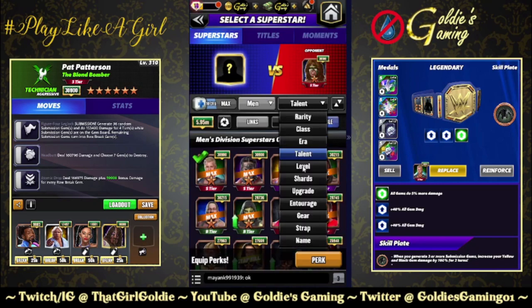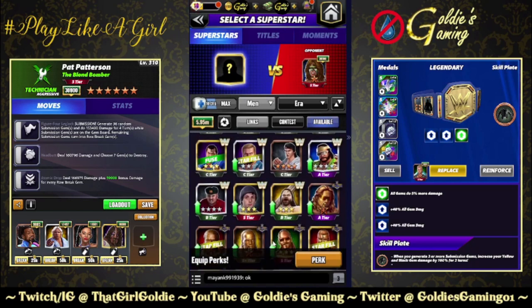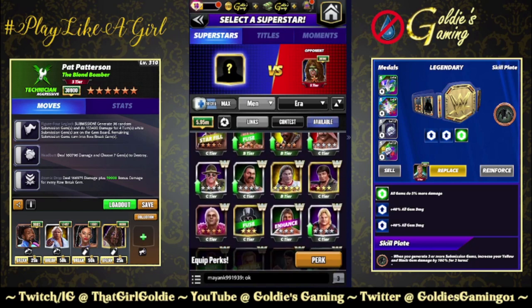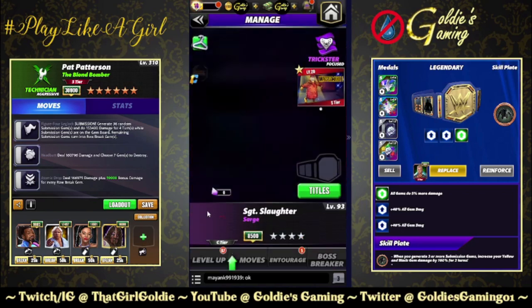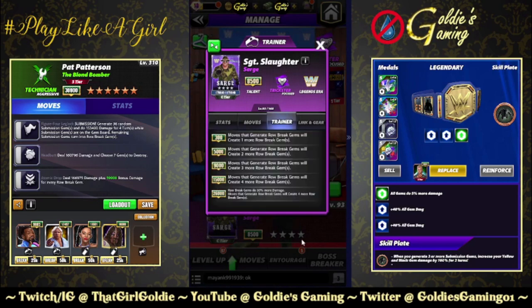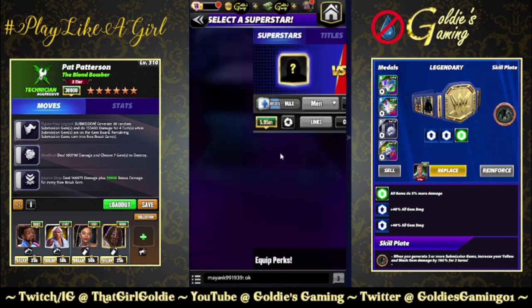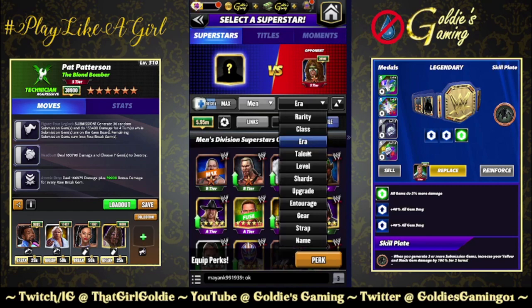However, there has been a new trainer ability added — I'm never going to find him if I don't sort by legend. They are continuing the trend of giving older characters 26k training abilities. It used to be: up to 5k two row breaks, 9k three, 15k four, and at 26k row break gems do 50% more damage. That's the original Trickster Sarge. So if you have him at 26k for Mr. Patterson here, that would make the Atomic Drop even stronger.